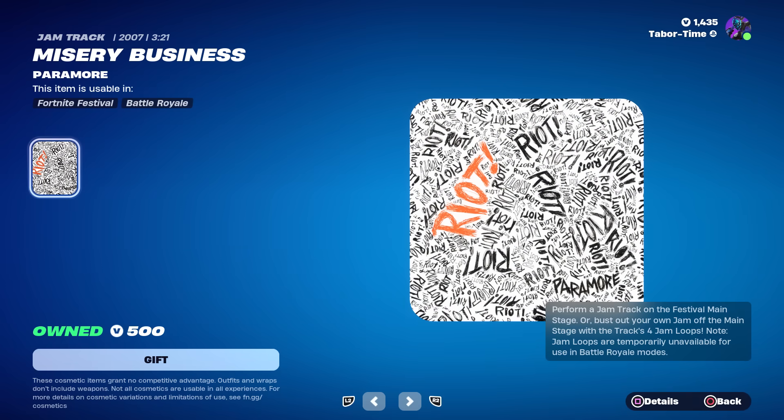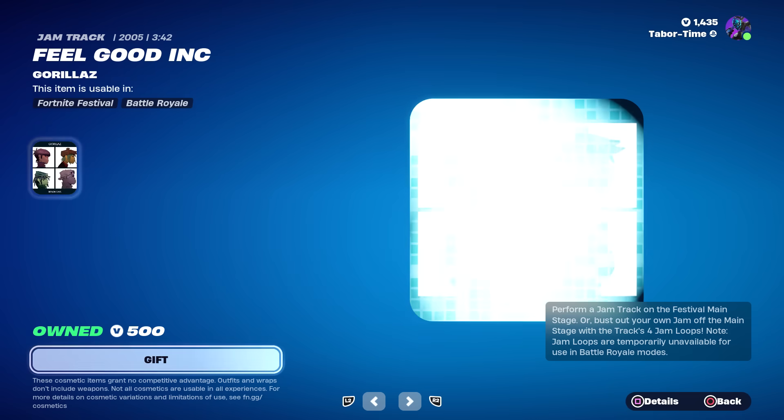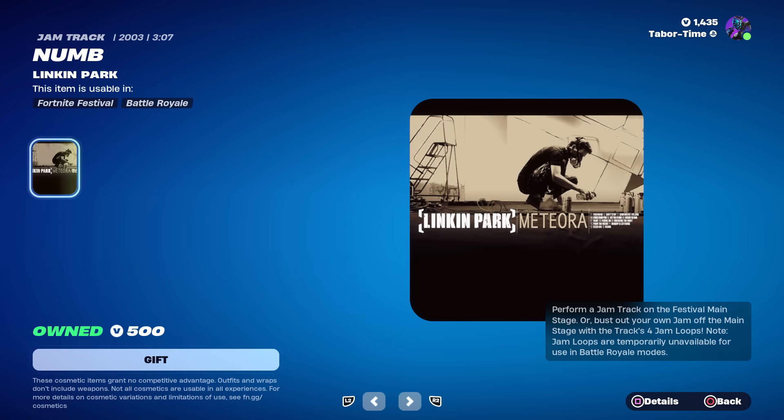And Linkin Park songs — that's crazy. 'Misery Business' — I love this song, 2007, this brings back some memories, I was literally just listening to this the other day. 'Feel Good' by Gorillaz — that's the first song I don't recognize. And 'Numb' by Linkin Park from 2003 — that was also a song they'd put in the Dragon Ball Z montages. I love Linkin Park.